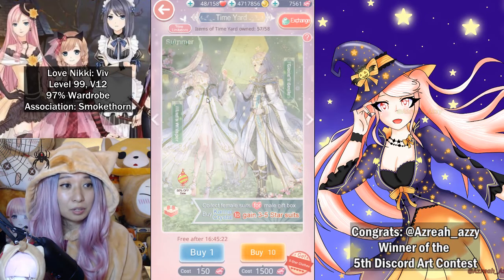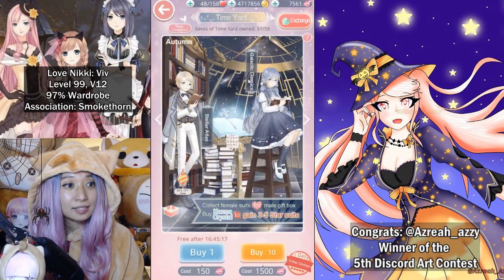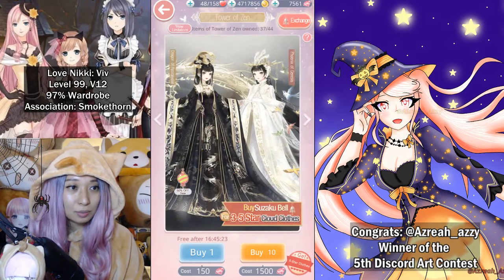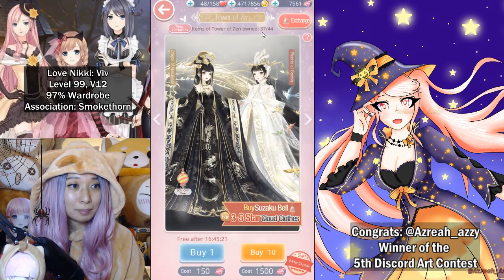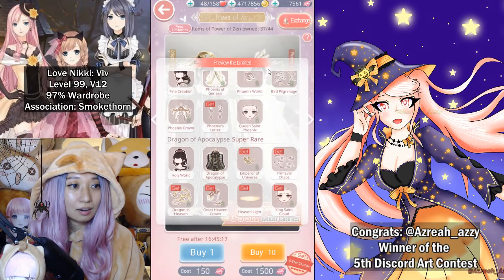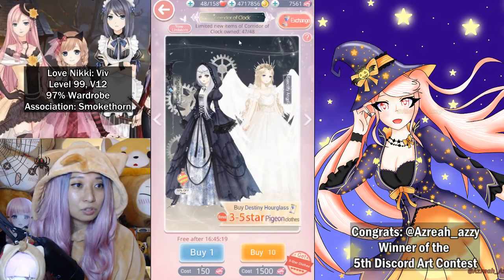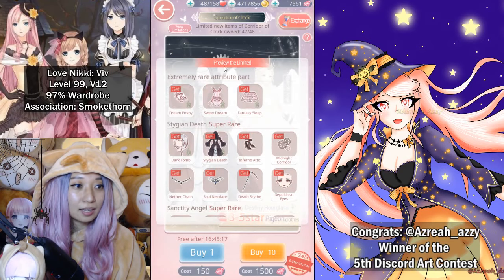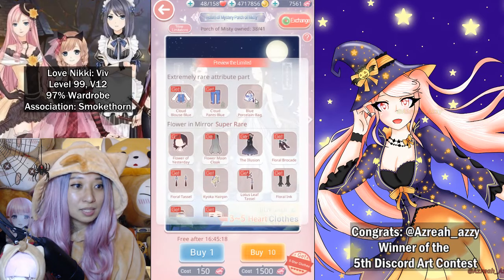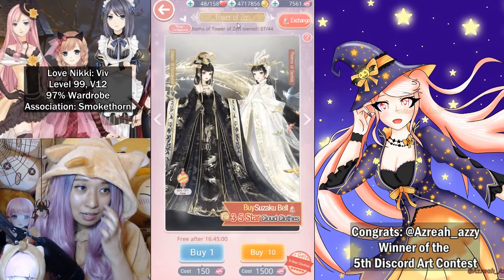Oh gosh, I have a feeling I'm going to regret this. Time Yard — I am at 57 out of 58, I only need the Moon, so I'm going to pass on this one. For Tower of Zen, I want to do this one because I am only 34 out of 44 right now, so there are a lot of pieces I am still seeking here. For the other two: 47 out of 48 — again, only missing one item — and 48 out of 41 for Porch of Misty, also missing only one item. I am missing the most items in Tower of Zen.